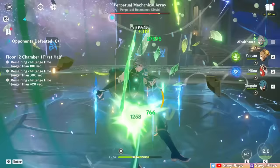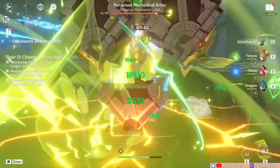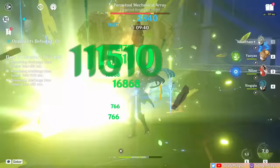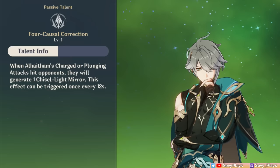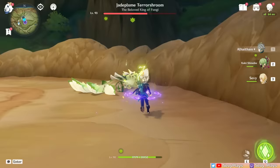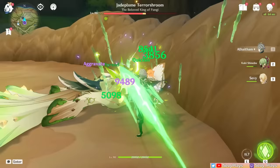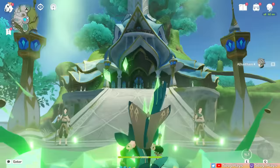Usual rotations can allow Al-Haitham to maintain 2-3 mirrors during most of his on-field time — I'll show an example of this later. To help generate mirrors, his ascension 1 passive makes his charged or plunging attack hit generate a mirror, which can be triggered every 12 seconds. By incorporating charged or plunge attacks in his combos, this will help you achieve a higher mirror count and uptime. If you're feeling cool, you can even use his skill to aim at the air and then do a plunging attack to generate mirrors consecutively.